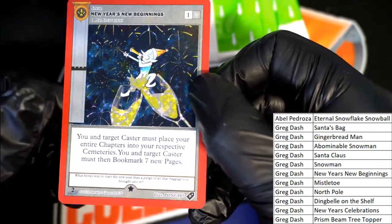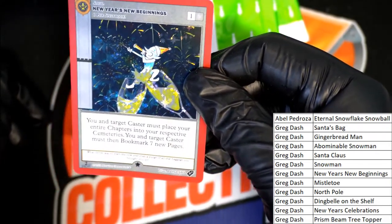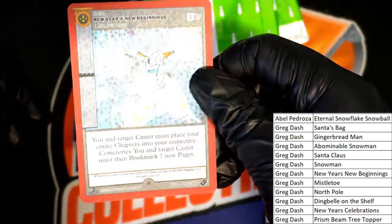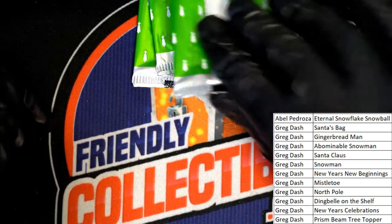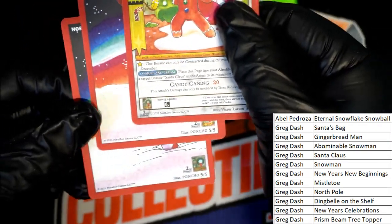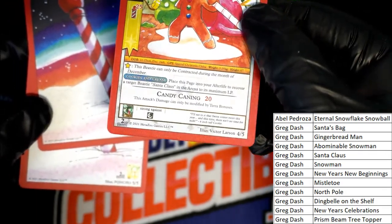Look at this full hollow. New Year's new beginnings. You got them over the champagne glasses there. Another north pole — this one has a shinier. The other one has a shinier too, down there as well. This one does on the left side.